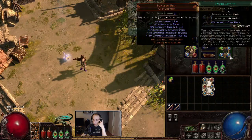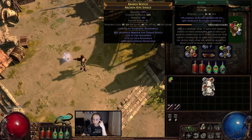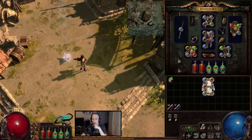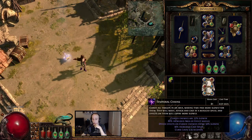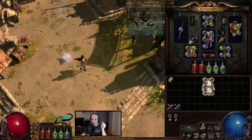Over here I have Temp Chains, Lightning Warp with Faster Casting, and Vulnerability — I am double-cursed. Over here I have a Rejuvenation Totem just to get a little bit more healing for your minions — mine is only level 13, I'm lacking some strength. I also have Blind and Skeletons: I use Skeletons with Blind to reduce the damage from hard-hitting bosses and mobs. I also have Enfeeble for when I feel very threatened. Mostly it's Temp Chains and Vulnerability, but sometimes I swap to Enfeeble.